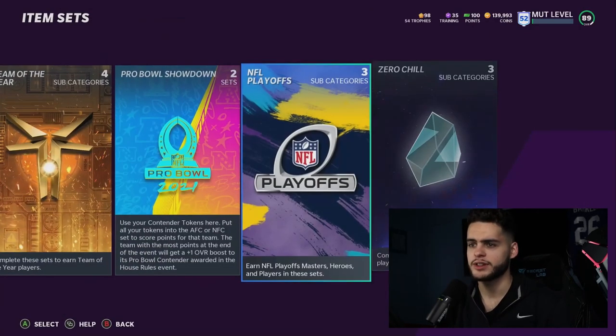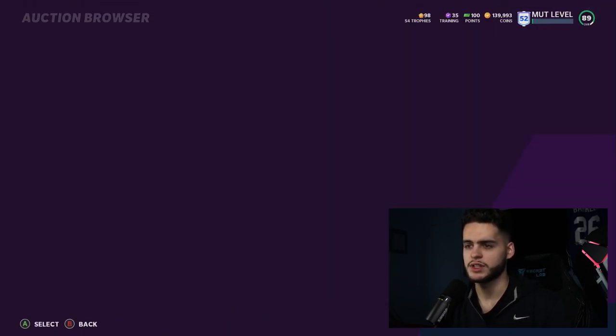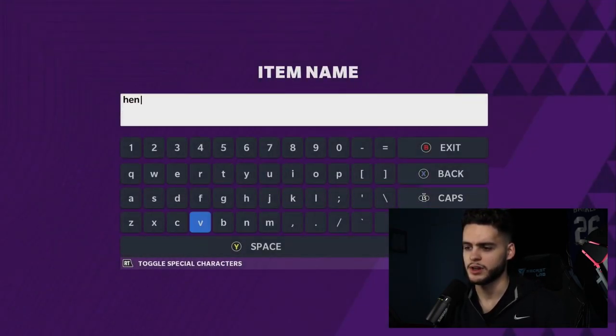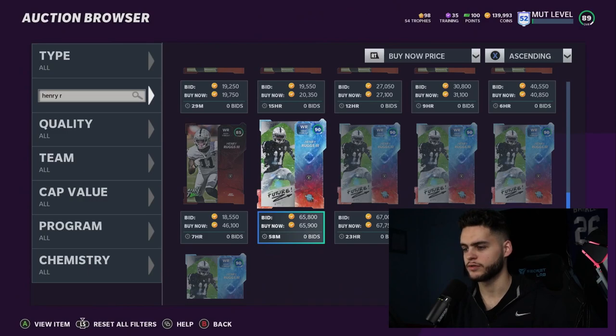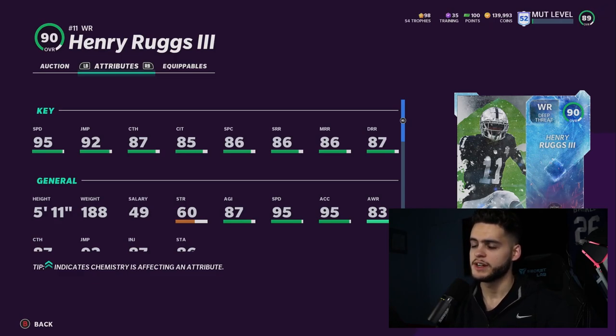There's one last guy I want to show you in case you can't do that set. Receivers typically own budget squads with good speedy value, and that's going to be the rookie Henry Ruggs. His Ghost of Future card is 90 overall with 95 speed. He's not going to be a route running or catching threshold guy — he's a pure speed guy. Slot him in, run drags, slants, and seam streaks, letting his speed do the work.